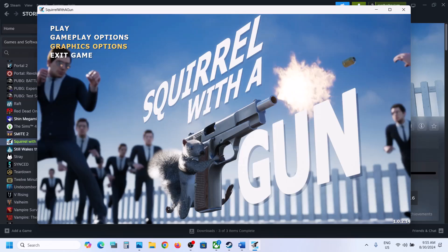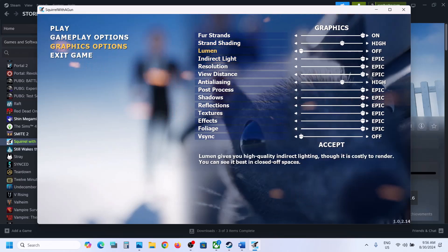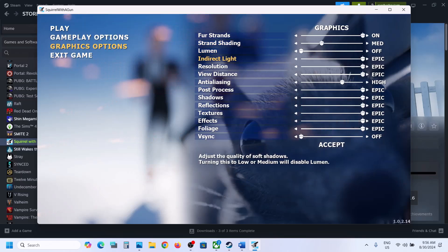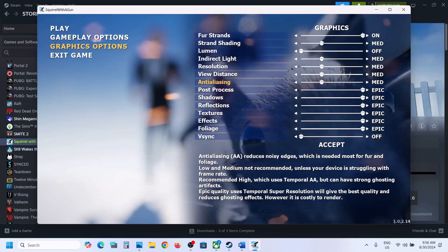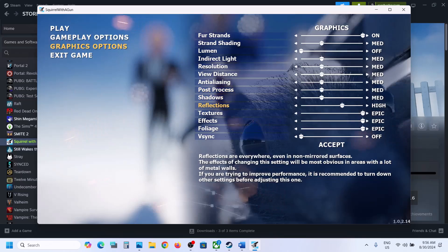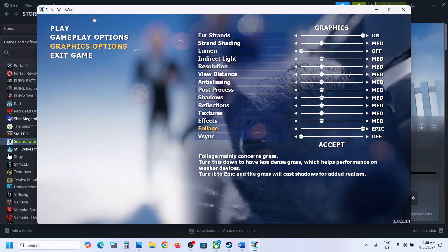Go to the graphics option. Now you can see everything is set to Epic or High. In that case you can set it to Medium. If it's set to Epic, you can set it to High, or even go for Medium. For direct light, it is set to Epic so I will select Medium. Set everything to Medium and try to lower down the graphic settings, then check the performance.